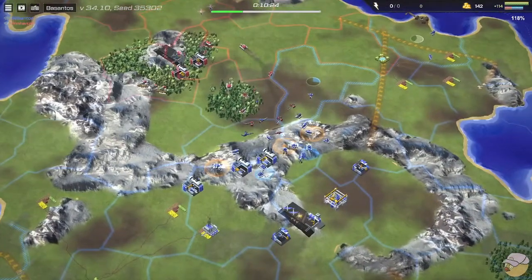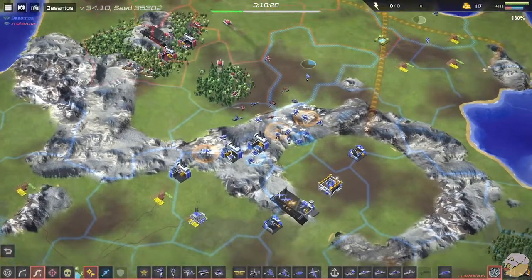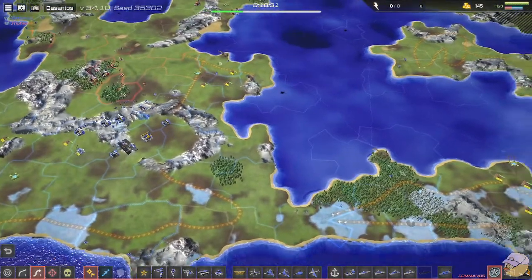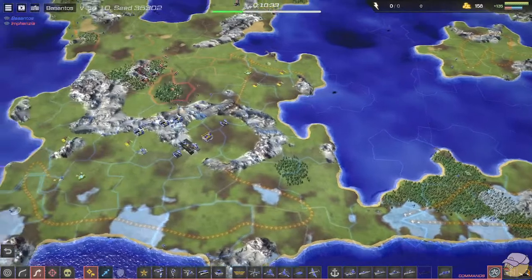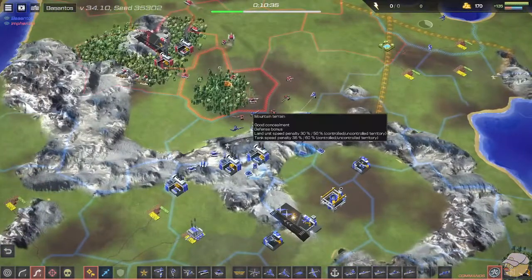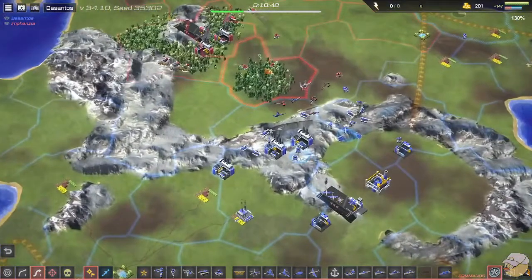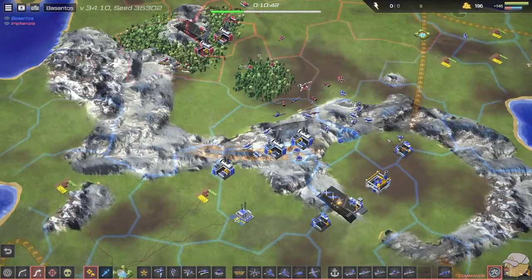All these planes are grounded for Besantos, which is super unfortunate — this is a big investment. The commandos are still pumping; this is going to be huge when the planes get back up so that Besantos can continue to expand and potentially even get the island on the left, since those planes can reach it for a commando drop.